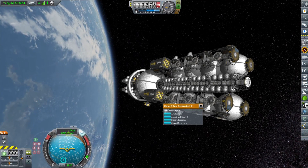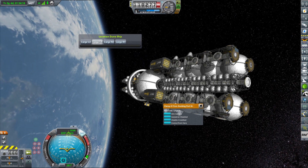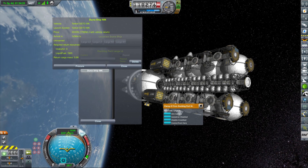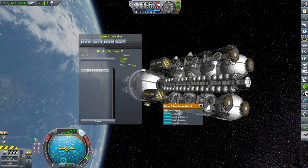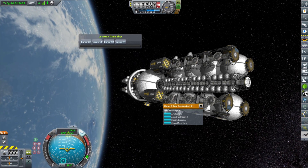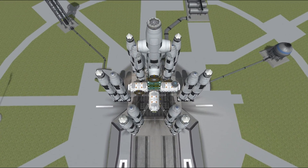Once this is done, we can start ordering resupply missions on our Duna ship. You just click the matching docking port — in our case, the large docking port — select the mission you want, click Procure, and then just wait one day and the ship will be there automatically. Amazing! I just cannot express how much I like this idea.